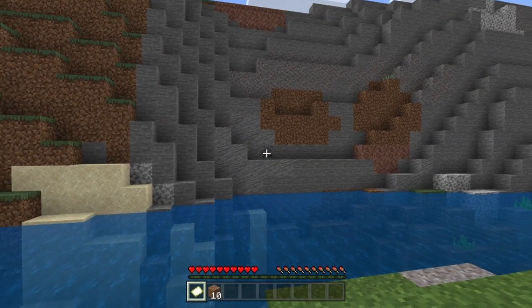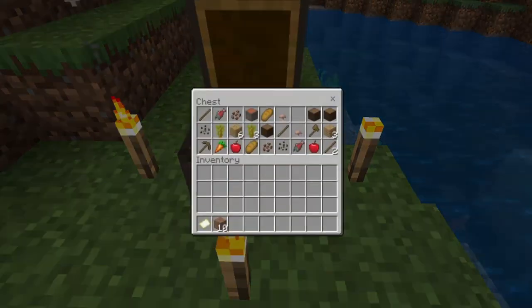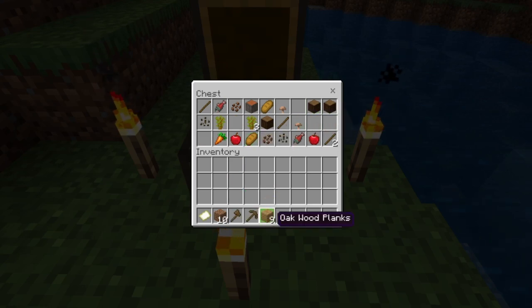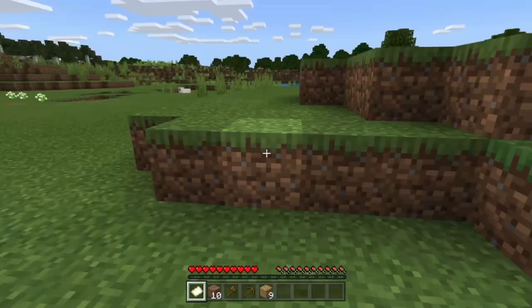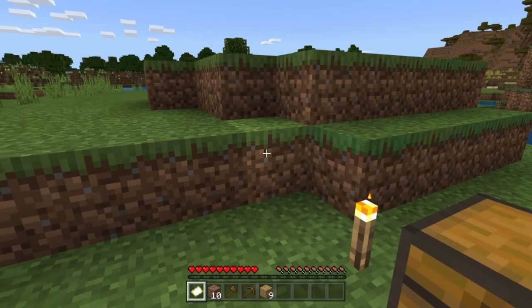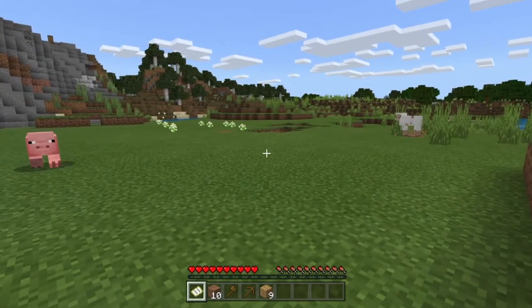That sounds creepy. Oh look, there's some coal over there! Let's see what my buttons are — oh yeah, okay. We've got some stuff to start off with, that's cool. I did not have this when I played the Switch. So obviously I need to create a workbench, but I don't know how to do any of that. What buttons do I push? We're gonna figure this stuff out together.